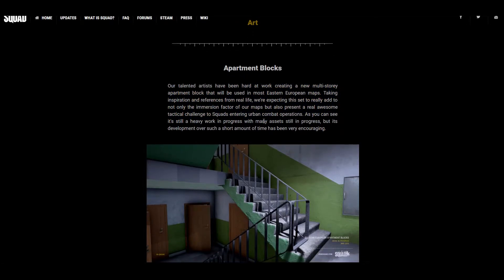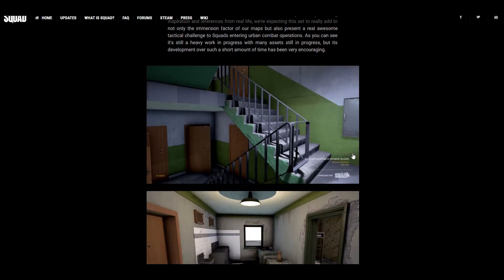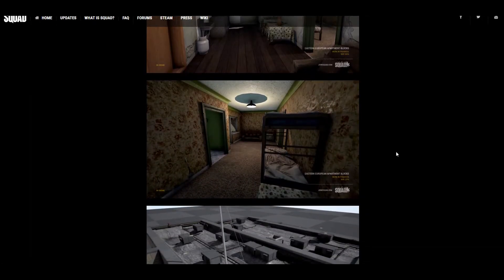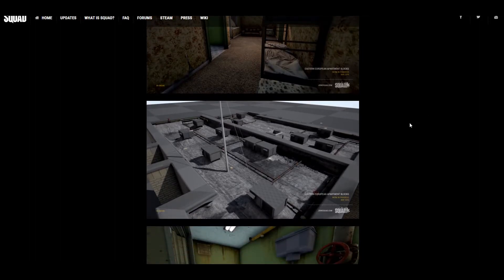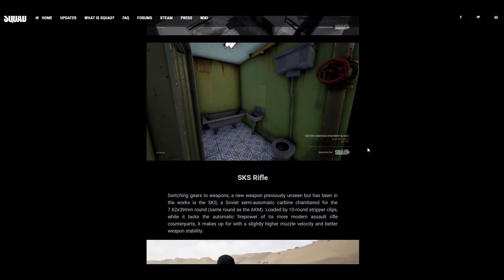Apartment blocks — I actually got to look at these very briefly and they're maybe like 10-story buildings. It'd be really cool to experience CQB combat in multi-level buildings, because even the buildings on a hilltop are fun to breach and play with. I really like indoor battles since they're so different from the long-range open fights. Looks like you can even go on the roof, and it's cool to see they're adding assets inside the rooms — it's not just an empty room.